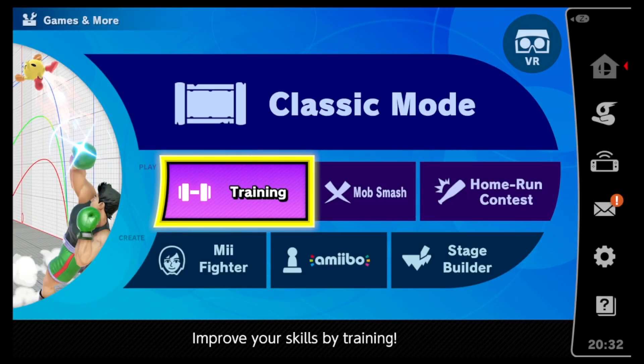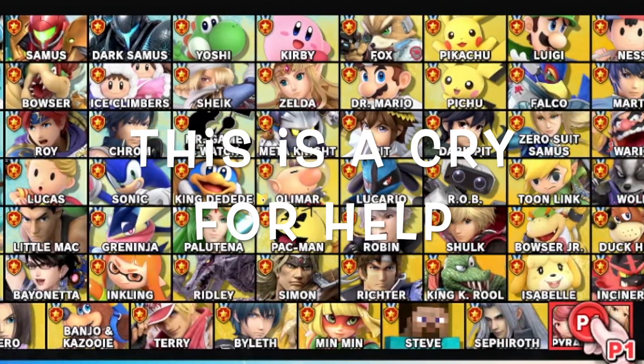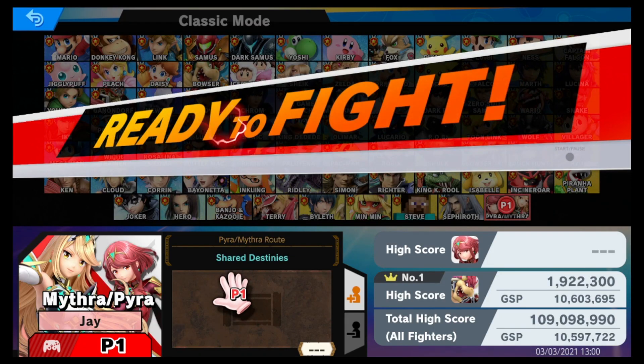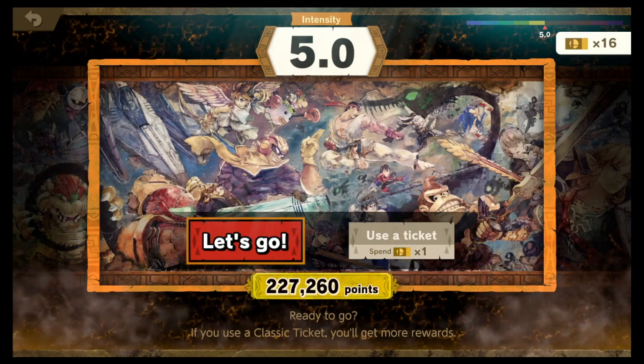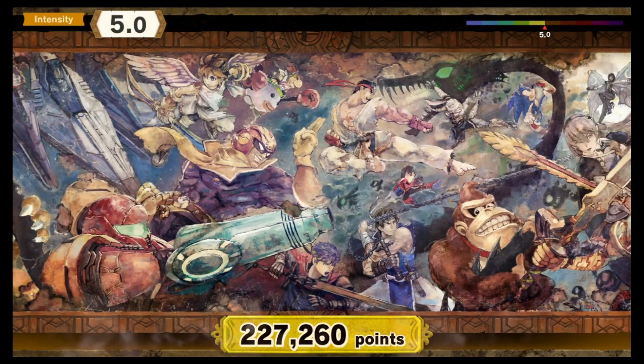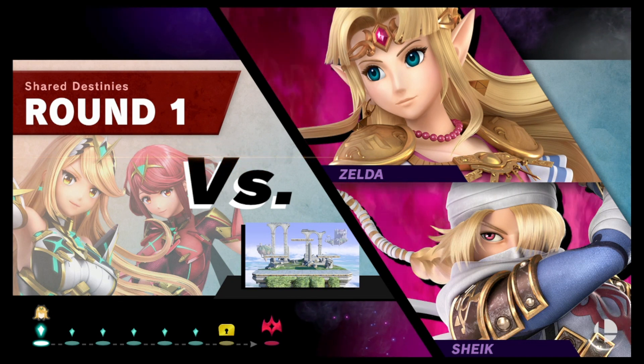As always we're going to take a look at her classic mode and her spirit board. I've done the classic mode for every single character - try not to be too impressed. 'Shared Destinies' - let's see what this route's all about. Pump it up at 5.0! Speaking of which, the patch notes came out too, so if you guys want to see me do something on that, let me know.